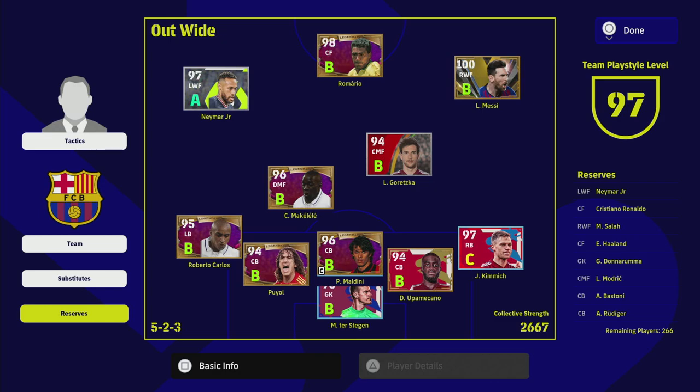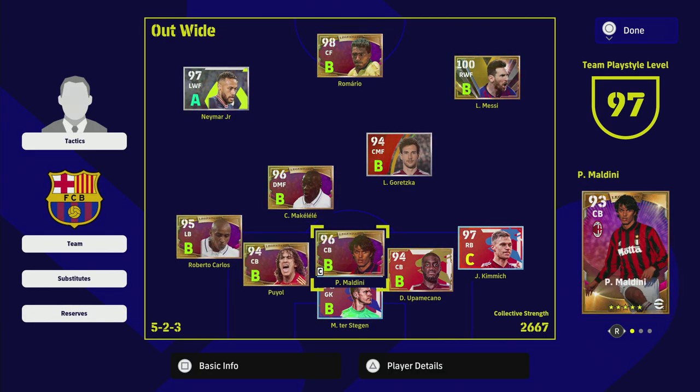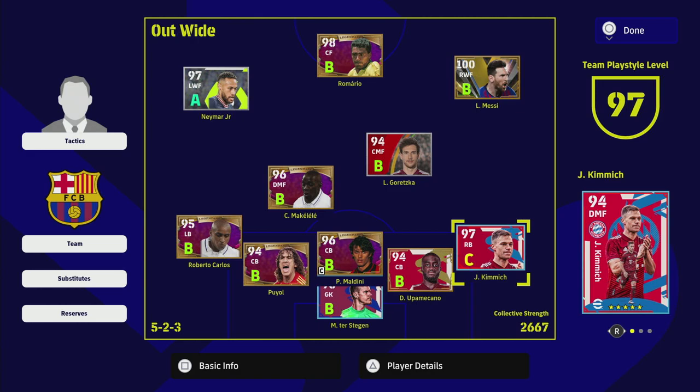New players are asking about the A and B arrows. I've already done three to four videos on player form — what it does to your team, what it does to player stats in game, and how the form grades A, B, C, D, or E change into form arrows when you go into a game. Just to give a short recap for veterans and newcomers alike.